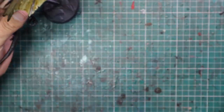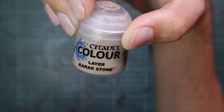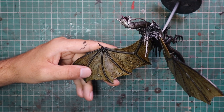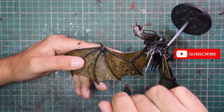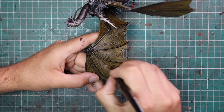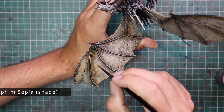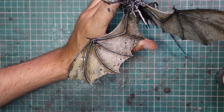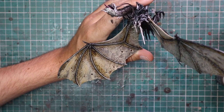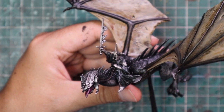After the Nuln Oil dried, it was time to work up that skin on the wing. I went for Rakarth Flesh with a kind of heavy feathering — basically a heavy dry brush but only going in a downward direction down the wings. All we're trying to do is add a little bit of brightness to the center of those wings. Keep going over and over until you build up a little bit of color. Once applied, hit it again with a Seraphim Sepia shade — you can go as thick or as light as you want. It makes it feel like a living thing; like spreading a bat's wings — really pale and mottled.